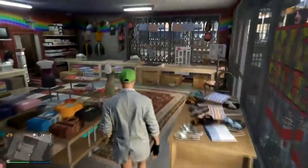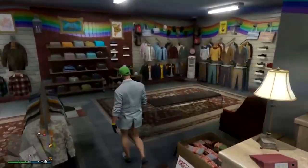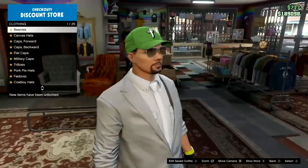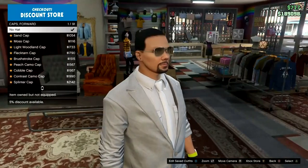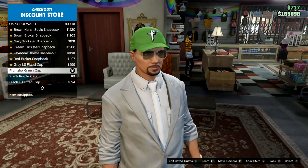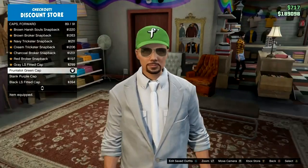You then want to walk all the way over to the hat section. Once you're in the hat section, go to caps forward. It should be at the very bottom called fangrelot green cap. Go straight from the top, down, and there.